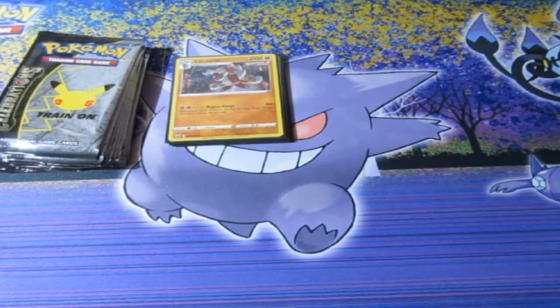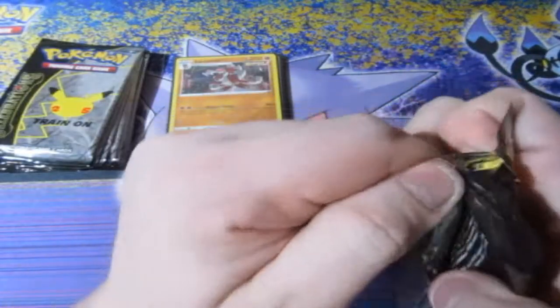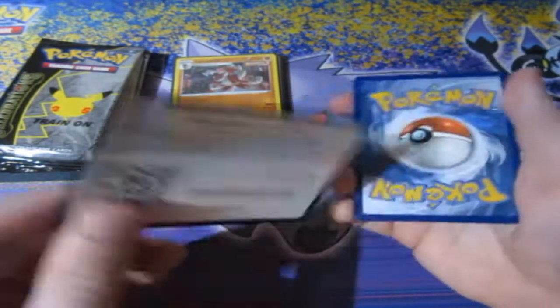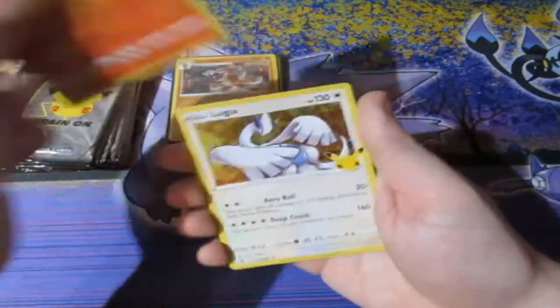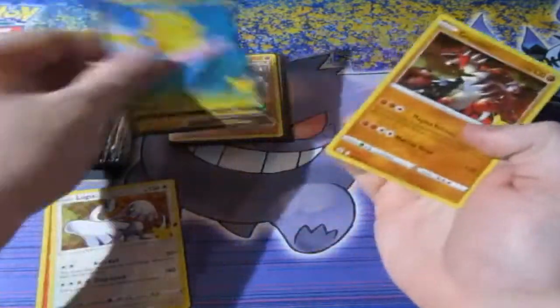It's now time for Celebrations! Let's get lucky. I need to get more sleeves because I'm running out — the amount of sleeves I've gone through today, I think at least 150. That's not for standard hollows, I'm talking about full arts, Vs, all that. I need to go back to Geek Retreat to get more sleeves. First Celebrations pack: hollow Lugia, Surfing Pikachu VGMAX, and a Groudon. Always great to start off with a good hollow.